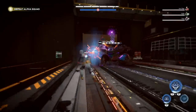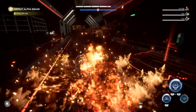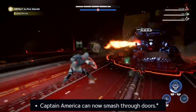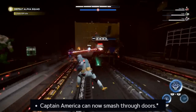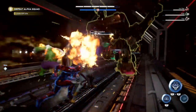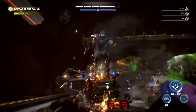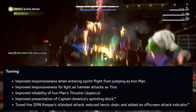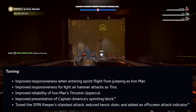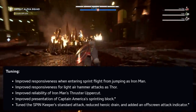There was a workaround where completing a different mission would also progress the stuck ones, but the main fix is in combat. Captain America can now finally smash through doors — one of the most requested features in the game. They've also improved responsiveness when entering sprint flight from jumping as Iron Man, and improved responsiveness for flight air hammer attacks as Thor.